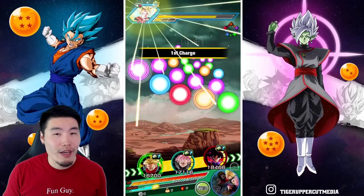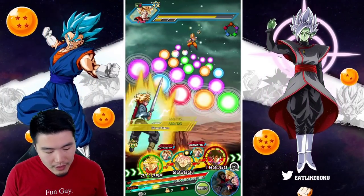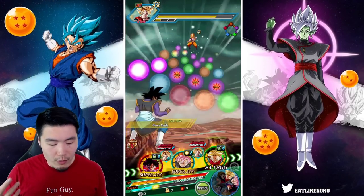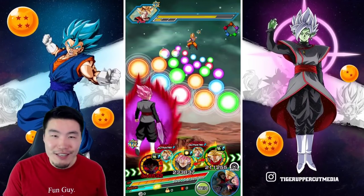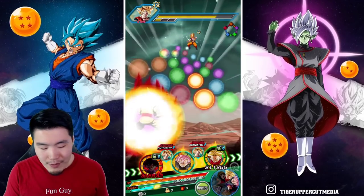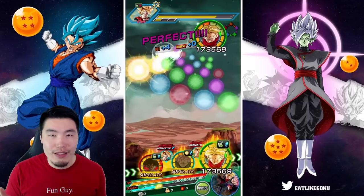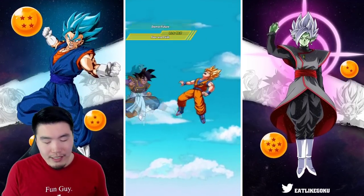I thought about doing a showcase on Super Battle Road, honestly. But the reason I didn't is because with Super Battle Road, in order to actually survive, at least for most teams, you do have to use some items here and there. And when it comes to showcases, I just don't like using items because it throws off the numbers — the attack numbers, the defense numbers, all that stuff. So it just doesn't make a lot of sense.